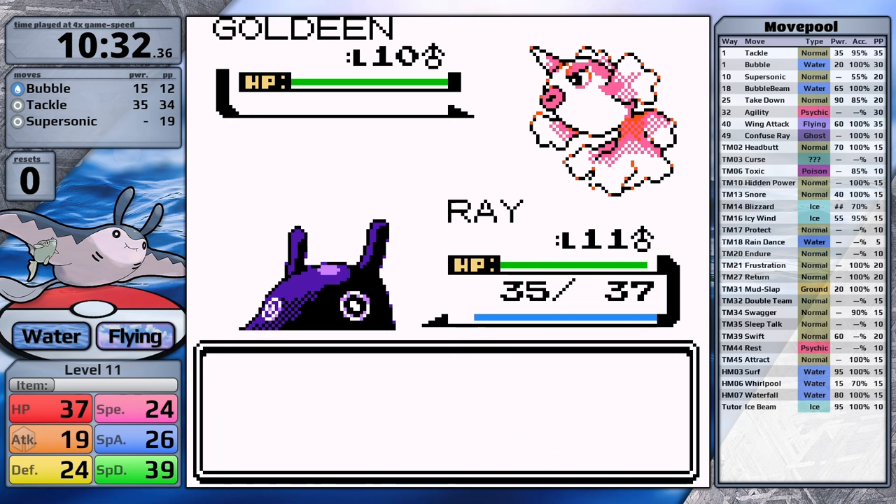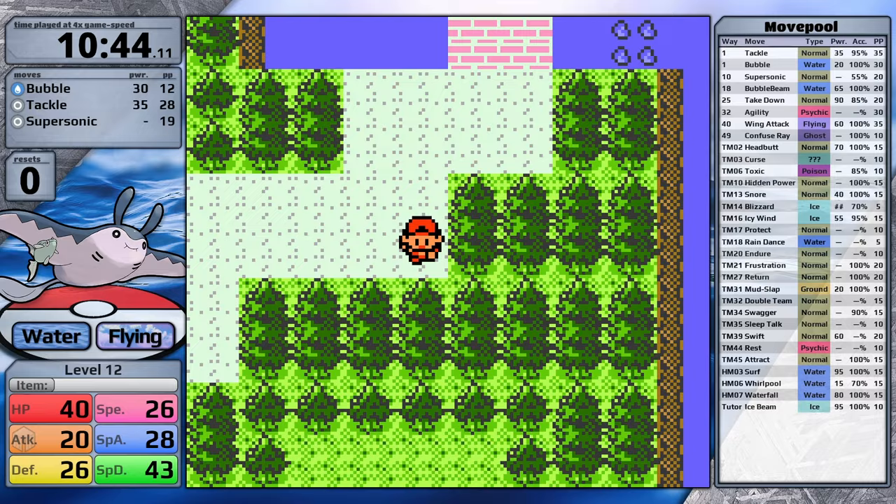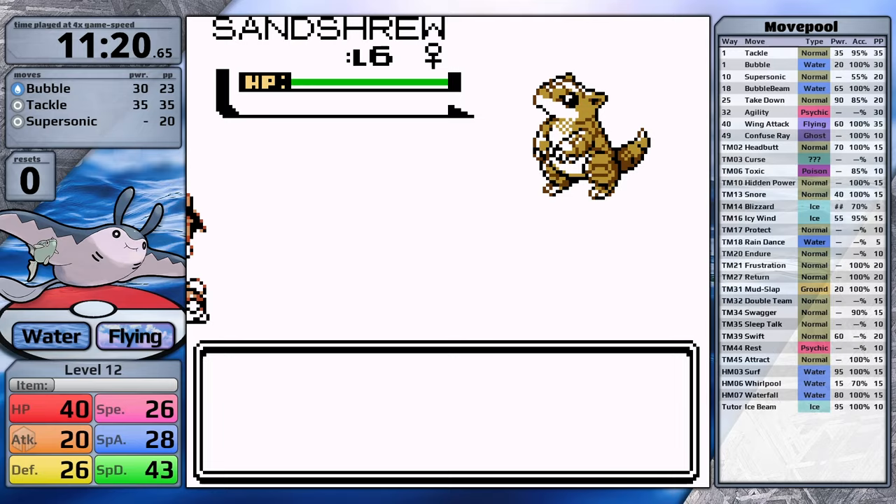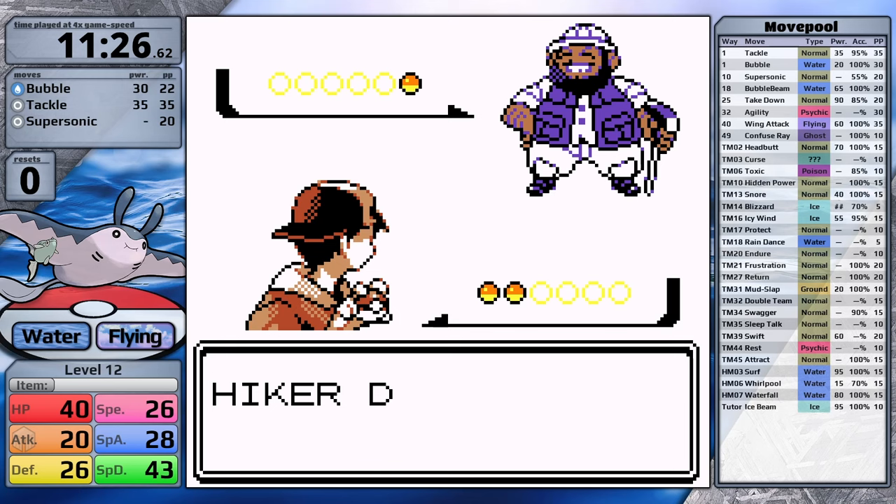Now, how is Mantine going to do with the next two Gym Leaders? There was a 29-second difference on the Falkner split. It's probably not going to catch up — it still has to use Bubble and Tackle throughout most of the next section. Looking at its level-up set, it's going to get Bubble Beam at level 18, which I think is realistic before Bugsy since Skarmory went into that fight at level 17 and they have the same growth rate. That means I need to defeat every trainer as I go if I have any hope of getting this powerful water move.